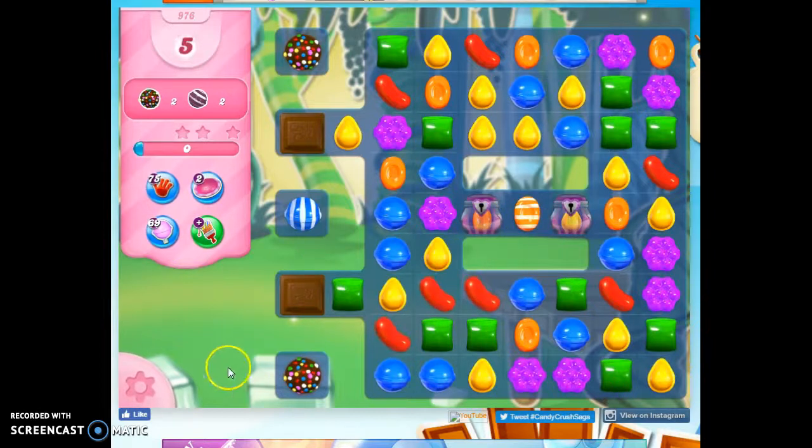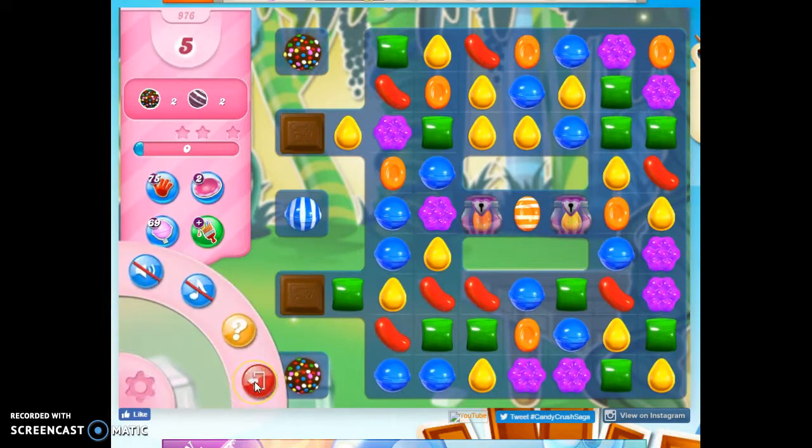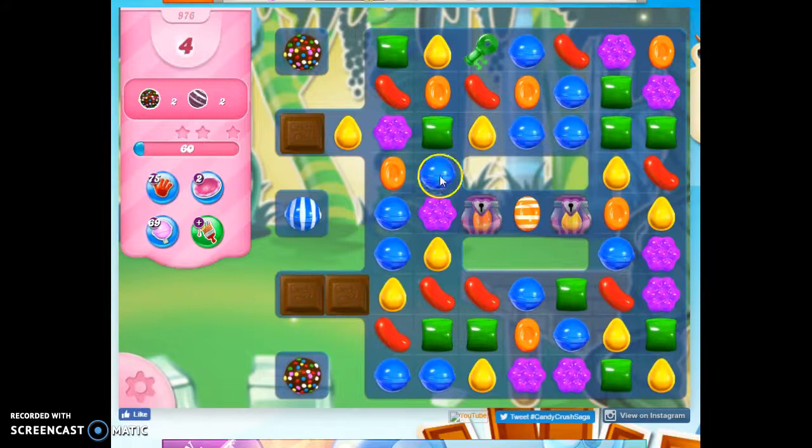If I didn't have these orange set up just so, I would exit and come back in. But I don't want to because I like the way this is set up, so I just have to get a sugar key and open it.